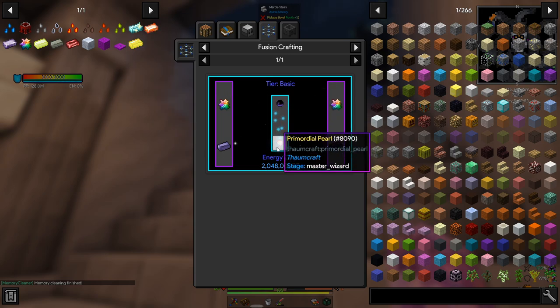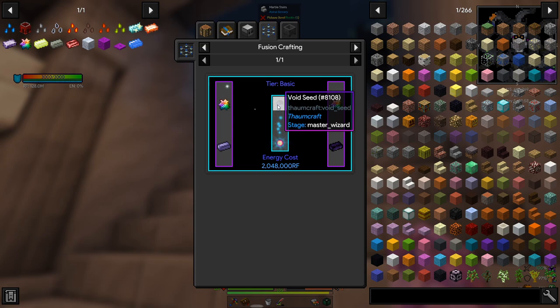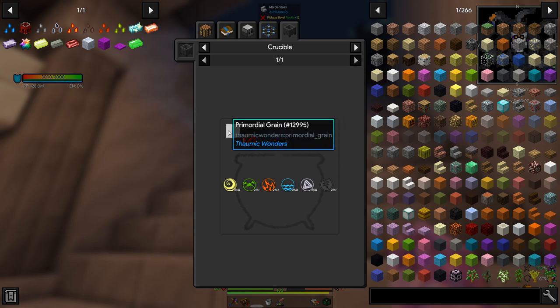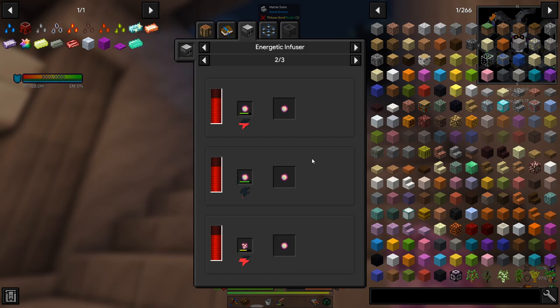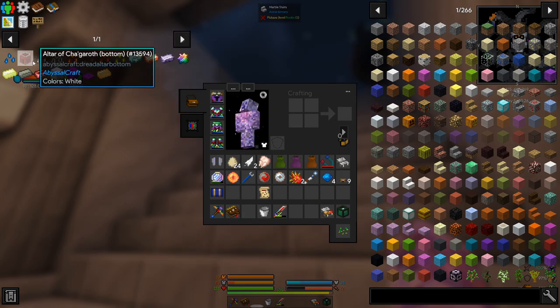These are pretty rough to get normally. We're going to be making a mess nearby. You can upgrade your primordial thing but it uses a lot of essence. We can charge up - that's nifty, it definitely did not used to be a thing.